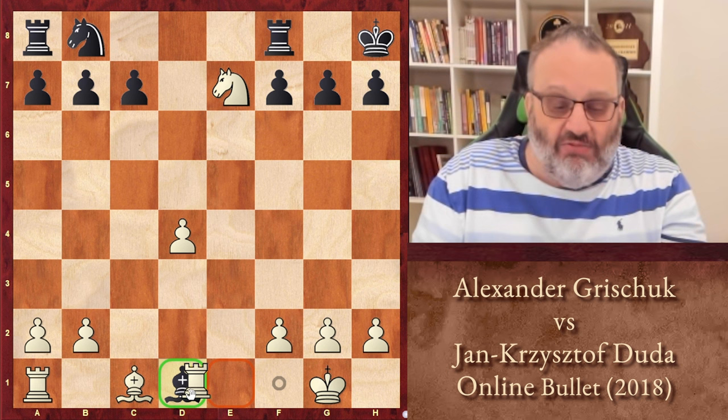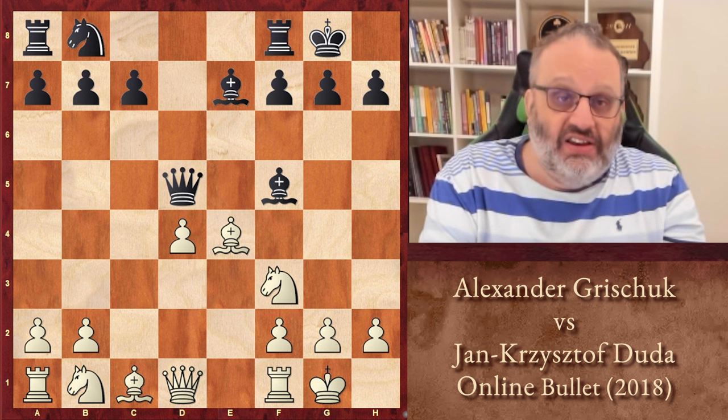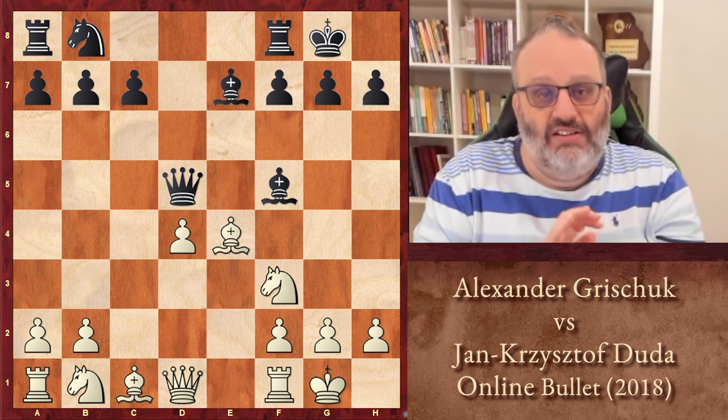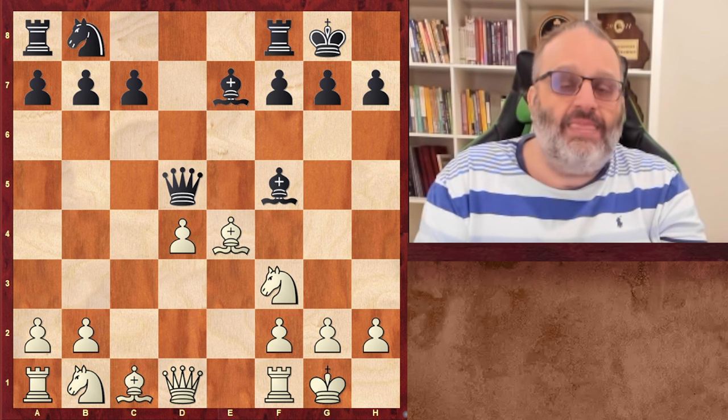So basically, Bishop takes E4 wins a piece. Black should have known that, but he didn't, and as a consequence he lost in 10 moves. So remember, if your rating is 1300, 1400, 1500 and you're like, man, I wish I was 2730 — well, if you get to 2730, then you could lose in 10 moves. Yay, so you've accomplished something. I'm Grandmaster Ben Feingold, this is 5 Minutes with Ben. Please like and subscribe and leave a comment, and I'll see you next time with more 5 Minutes with Ben. Bye.